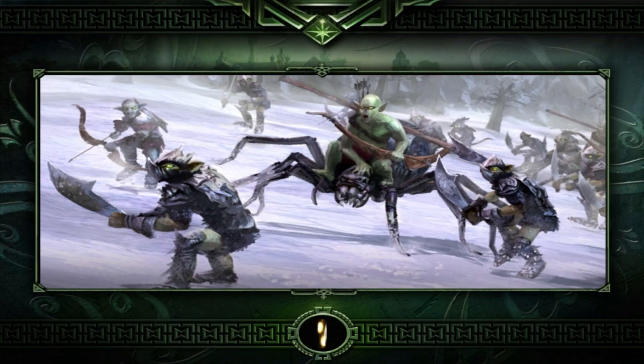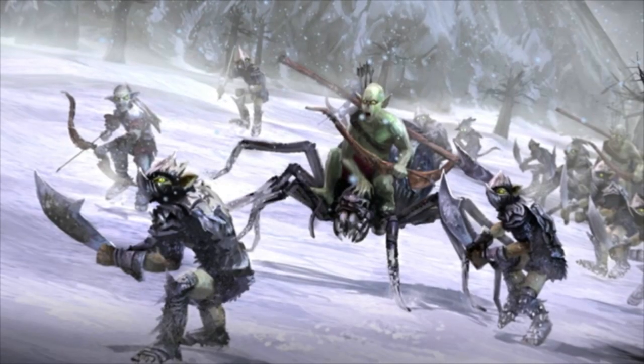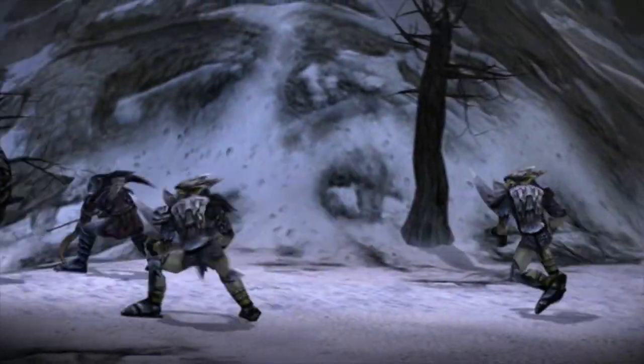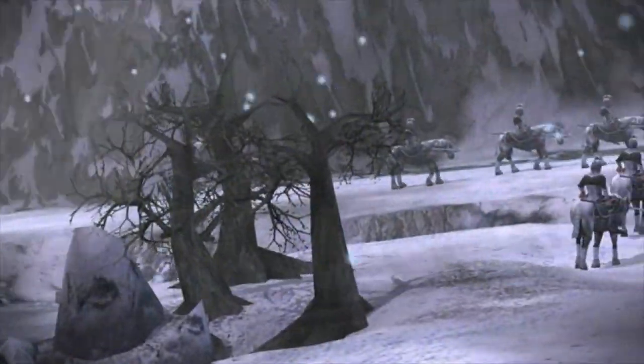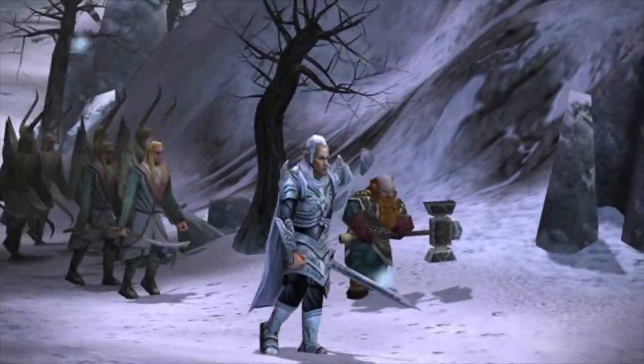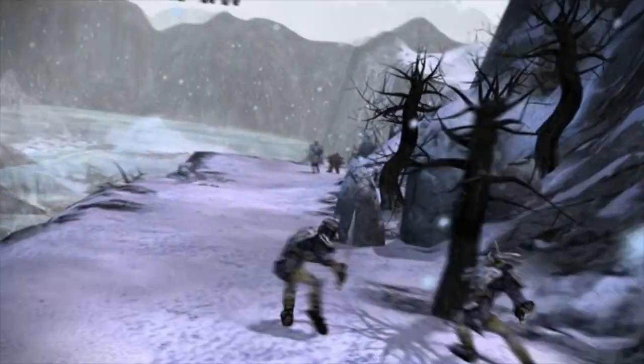Look at those nasty looking goblins. A bunch of jerks. This is a long loading screen. There we go. The goblins have overtaken High Pass Road, blocking the vital connection between East and West. Glorfindle and Glowin now face their first challenge as they battle to retake the pass.